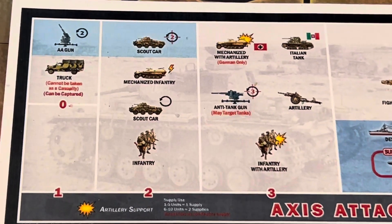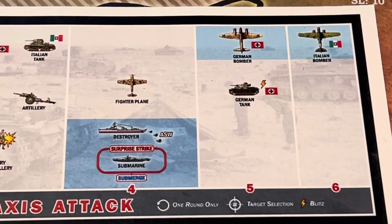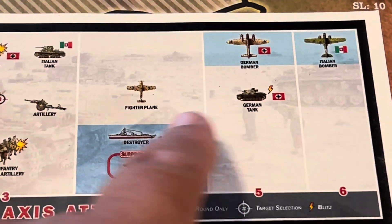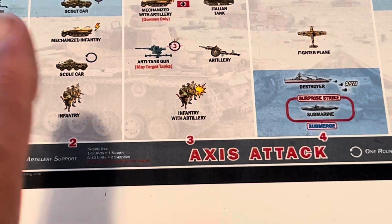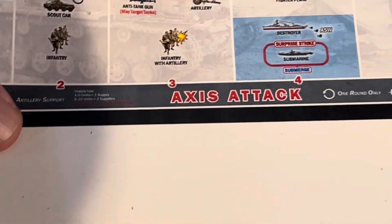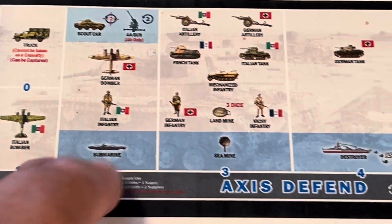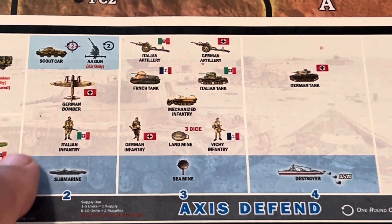On the axis attack side, it looks pretty good too. You just can't assume all bombers are the same or all tanks are the same. The Italian infantry defend at two, the Germans defend at three — so not everything is the same across the US, British, Italian, and German sides.